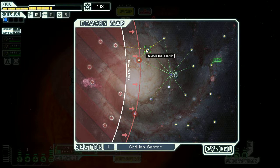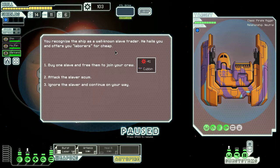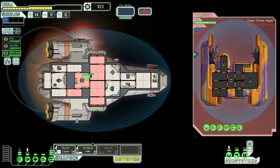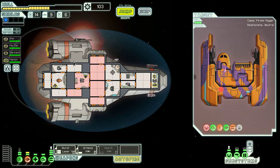I want to jump back there — probably not safe, but I'll do it. You recognize the ship is a well-known slave trader. He hails and offers laborers for cheap. I could buy a slave named Cubbon and set him free to join my crew, but I'm going to attack the slaver's scum — because as I said before, I hate pirates this time around. They quickly surrender: 'Take one of our slaves as tribute — if you destroy us, they'll die anyway!' I accept the offer and welcome Manon into the ship. Manon, head over to the shields — you'll do a good job there.